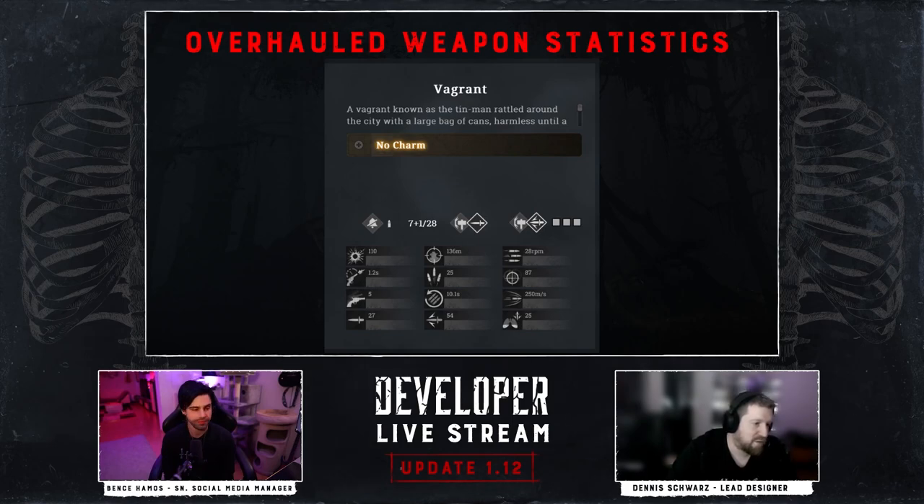The overhauled weapon statistics is another meaningful change included in the update and is pretty self-explanatory. Most notably, spread, sway, and vertical recoil have replaced the weapon handling statistic, cycle time has been added, and the rate of fire stats have been recalculated.